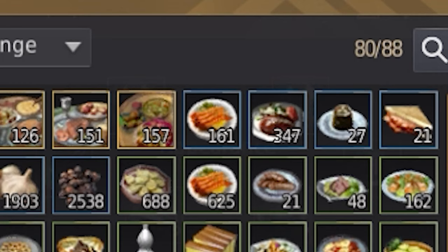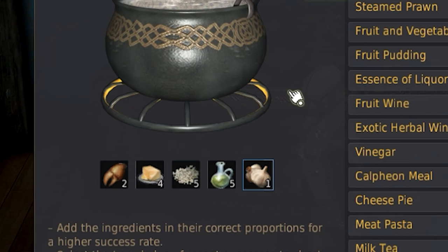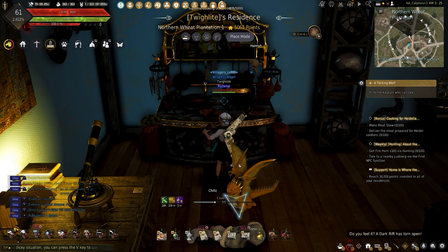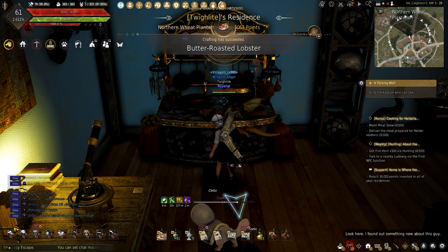With all those oysters in the storage, it's time to roast the lobsters. This needs four butter, three garlic, two dried lobster, five olive oil, and five salt. Making this can be a little tricky because lobster will be harder to find, but it's still doable.